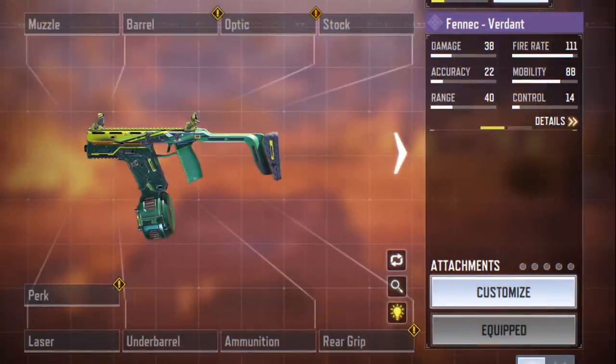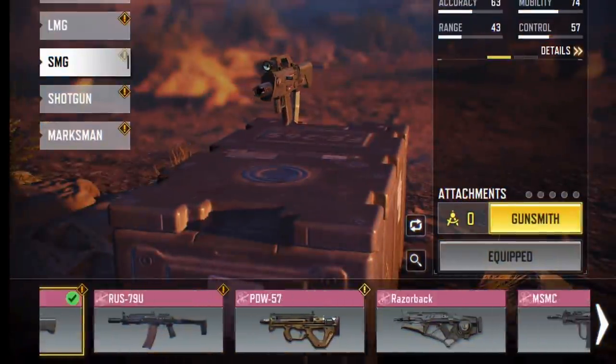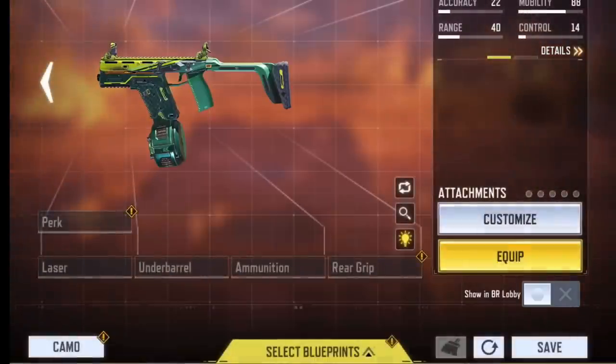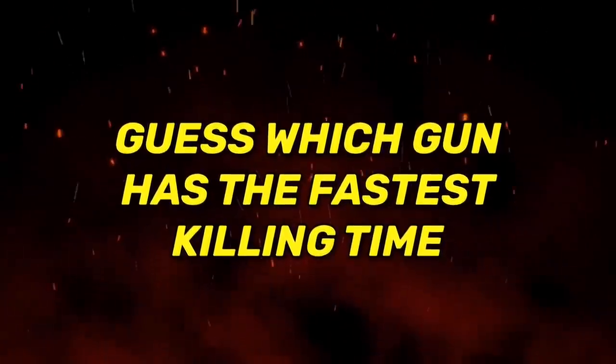All guns used are without any attachments to make sure the results are fair and accurate, so I'll tell you which SMGs kill faster and then it's up to you to make a build depending on your play style. I'm sure you guys already know which gun is the winner, but take five seconds to guess — let's see if you can get it right.